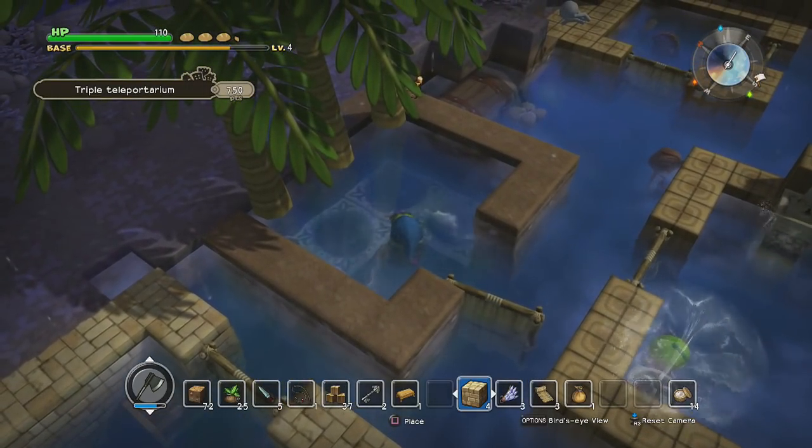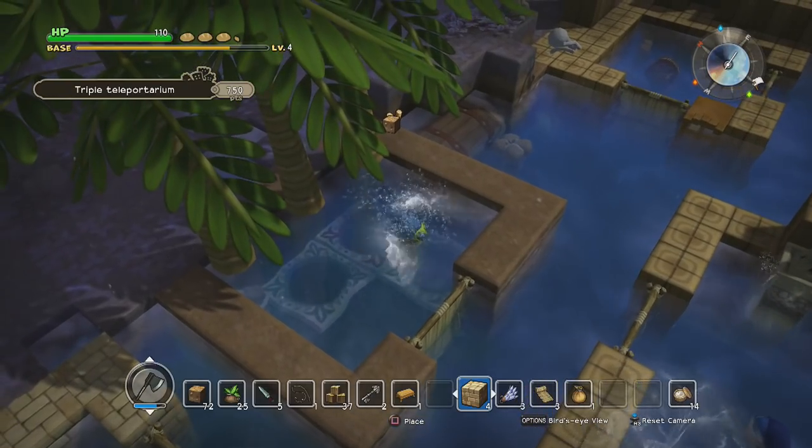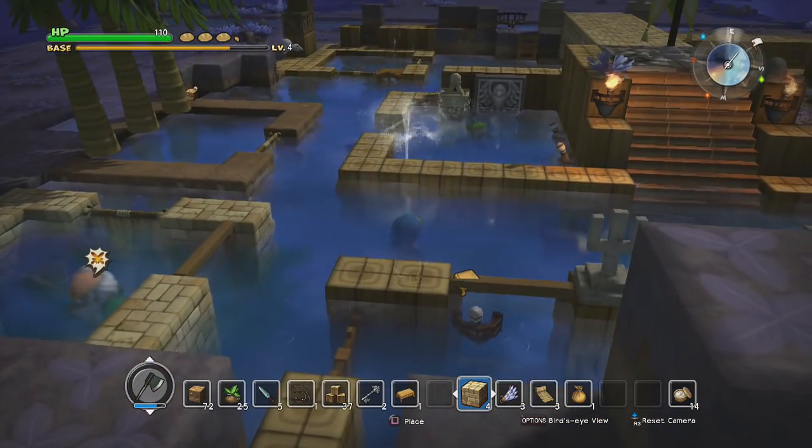I built this room over here - it's a teleportorium. Only one problem: I kind of forgot that these things don't work underwater. So I'm going to have to move those back above water later when I need to use them. But for now, they can stay.